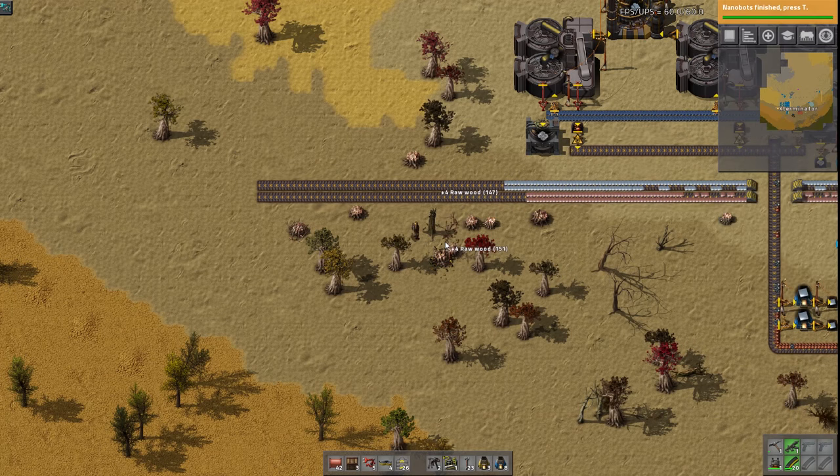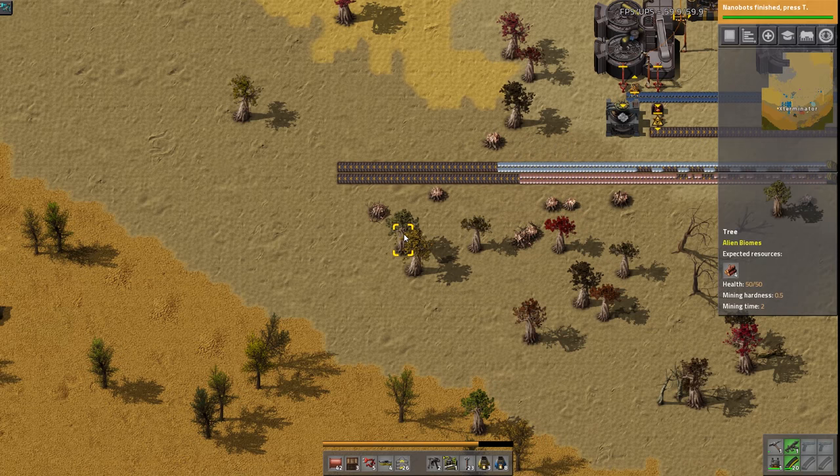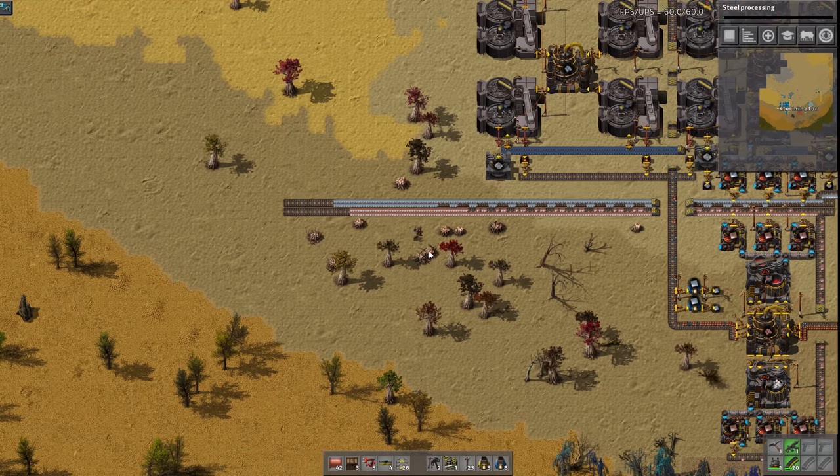I also added the even distribution mod, which was a suggestion from you guys, so that is in here now for when I run into a situation where I need that. We also just finished researching nanobots. Let's get some steel going.